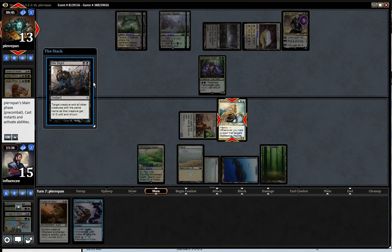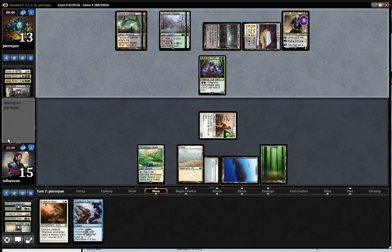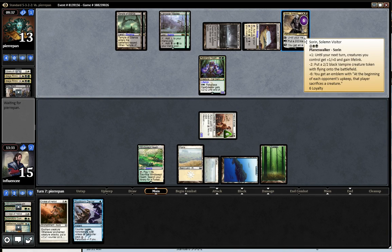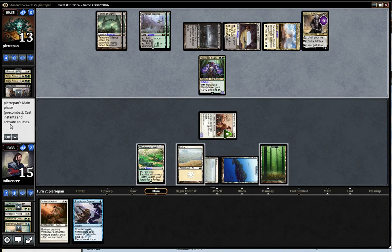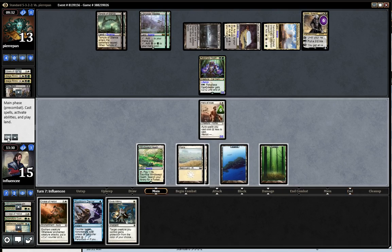Bio-Blight, okay. He's got one card in hand. Let's see what he does with Sorin. He's going to try to get an emblem, which is really bad for me. I don't think I can beat an emblem. Gods Willing — that's pretty good for me.